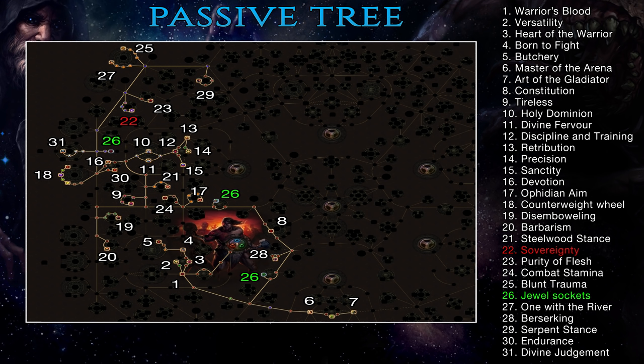In the first few acts you'll go for generic two-handed weapon passives such as Born to Fight or Butchery, but as you progress you'll pick up more staff-specific nodes. Smashing Strikes or Whirling Barrier provide endurance and power charges when you deal a critical strike or block, reducing physical damage taken and increasing crit chance respectively. Steelwood Stance, Serpent Stance or Whirling Barrier allow you to reach around 30% chance to block both spells and attacks. Staff-specific nodes also favor crit and elemental builds — passives such as Ophidian Aim, Smashing Strikes, Blunt Trauma, Serpent Stance and One with the Reaver illustrate why staffs are the perfect weapon type. Weapon-agnostic nodes like Versatility, Precision and Art of the Gladiator help cap accuracy, while Divine Fervor, Holy Dominion and Divine Judgment provide massive elemental damage bonuses. The small Berserking Wheel increases your rage cap to 70 and slows its decay, letting you more easily reach and stay at full rage.